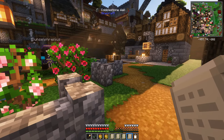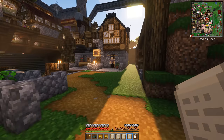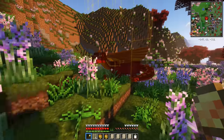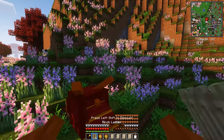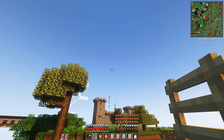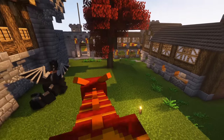Wait a minute — do you guys see that on the map? Is that a red dragon? Is that where my dragon has been hiding all this time? Look at this — if my eyes don't deceive me, it's a dragon, and it's got a saddle. I think this is my missing dragon! I think it's my dragon unless someone else is riding around on dragons and parking them here. Let's go and park this guy next to our other dragon.